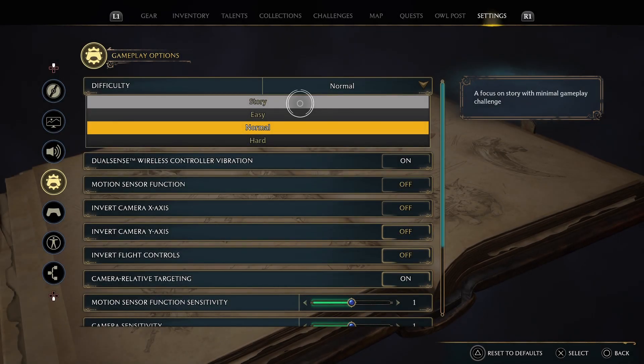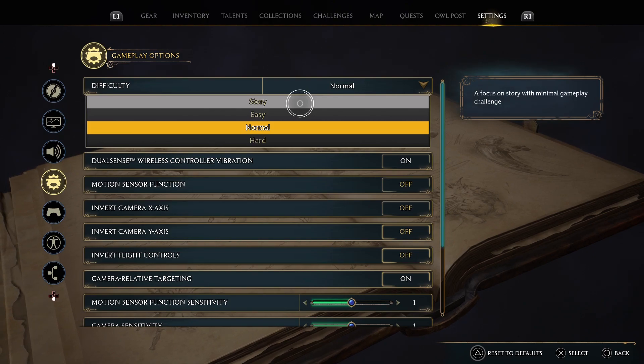We're going to be farming a beast capture route. Changing the difficulty to story mode allows you to capture beasts by just clicking once. It doesn't affect any trophies or achievements.